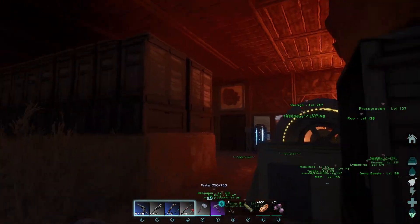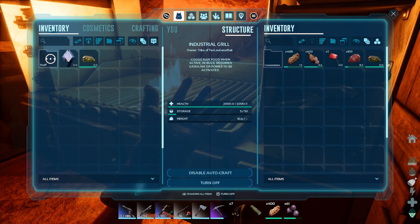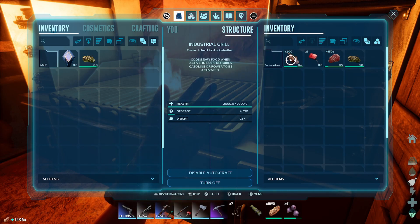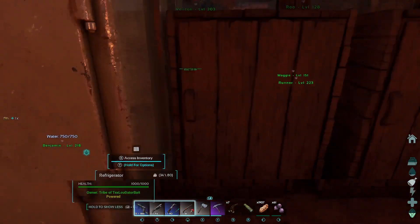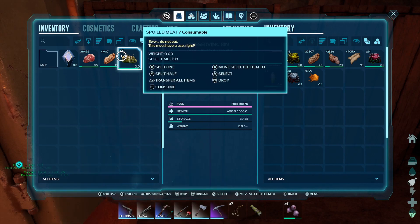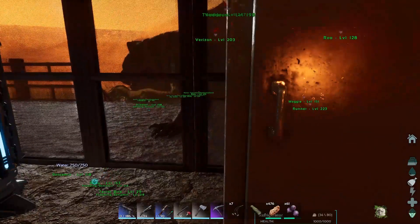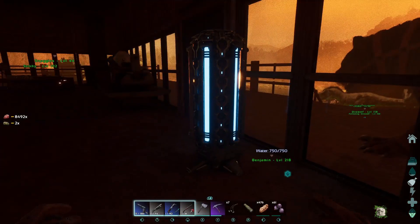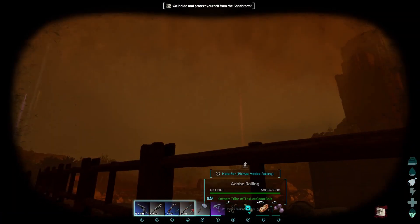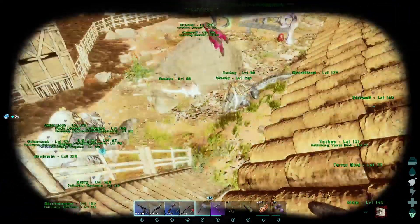Anyway, that's the incubator and that thing is amazing. I'm also making some meat jerky and some prime jerky because you need that for kibble. I've got some oil and hide in here to make my jerky. We got a storm — I'll throw all this in here. Whoa, isn't that cool! Oh, we got some eggs — Argent eggs!